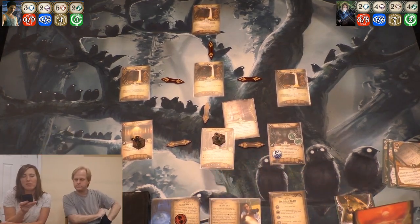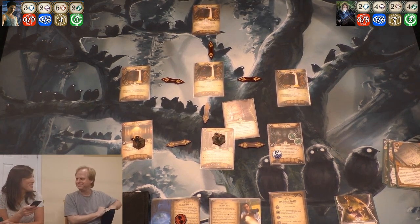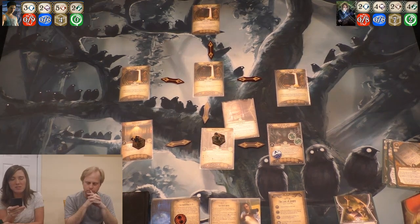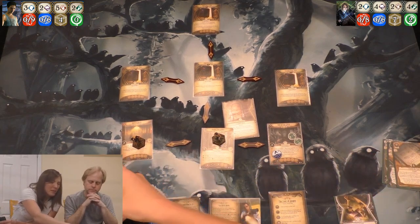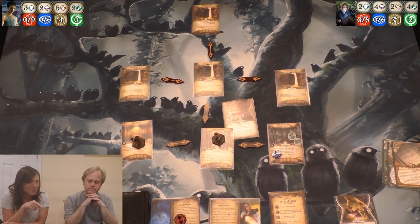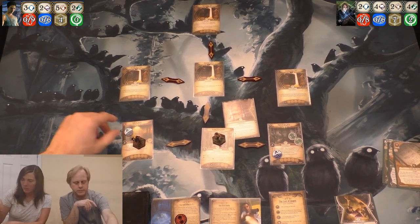My turn for bad things. Peril. Choose a location where there's at least one investigator and increase that location's flood level. Each investigator at the chosen location takes one damage. If the chosen location's level is not increased, Tidal Alignment gains surge. Since we're kind of done in there, I'll do it in my location. You take a damage.